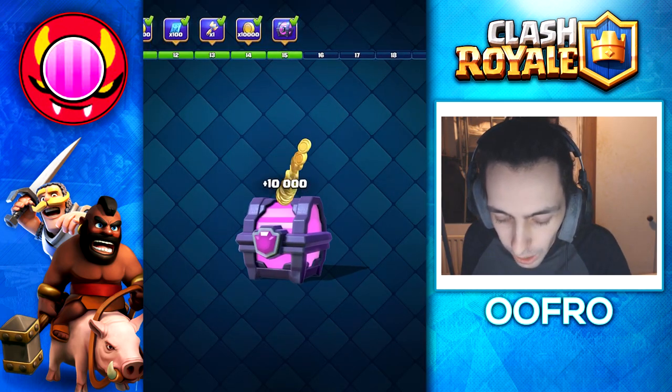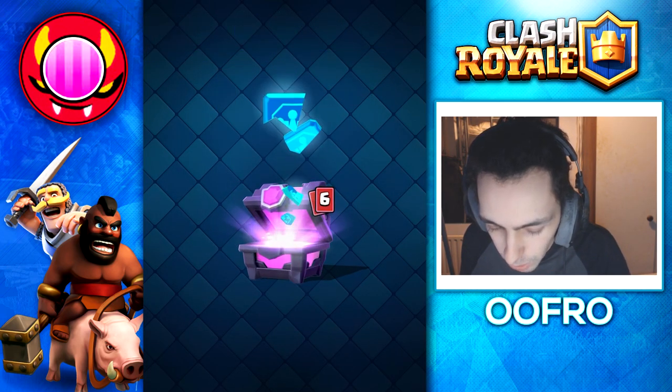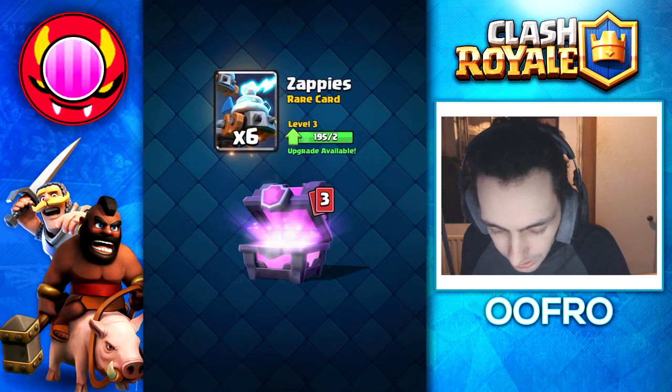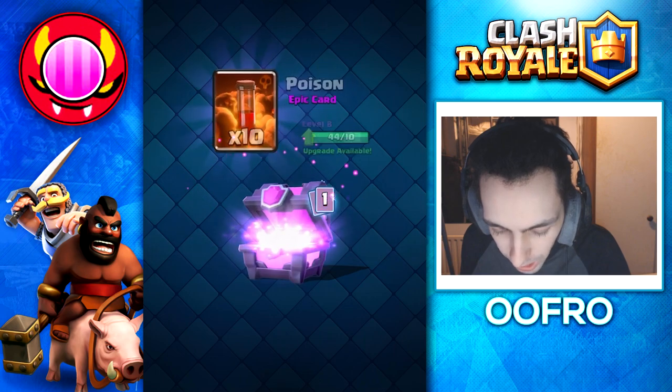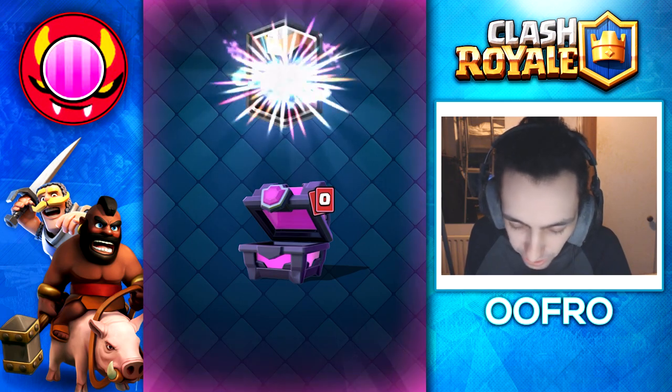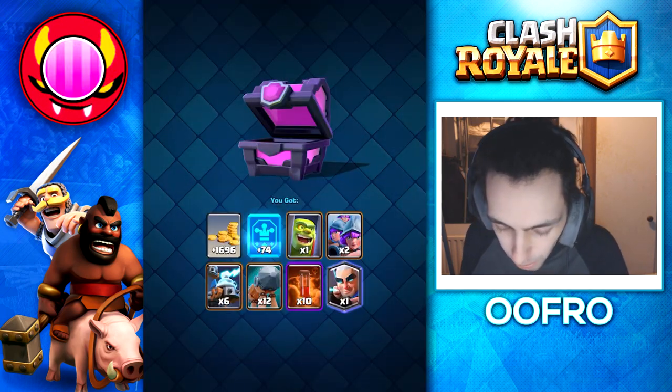Not bad. And then finally we do have a magical chest. Gold to begin with, then common wildcards, one Goblin Cage, three Musketeers, six Zappies, 12 Battle Rams, 10 Poisons. And we have a legendary card out of this magical chest, which is very lucky — and we get the Magic Archer.